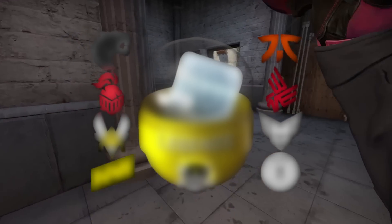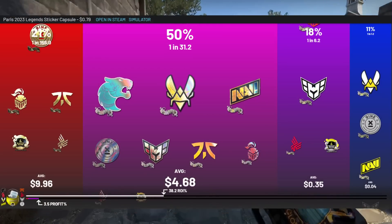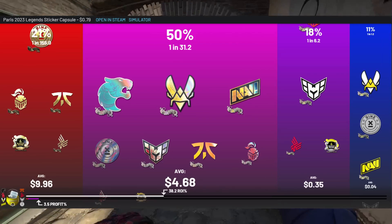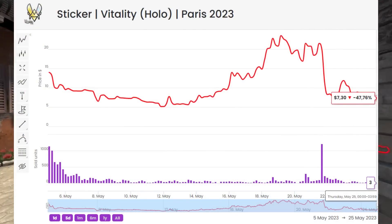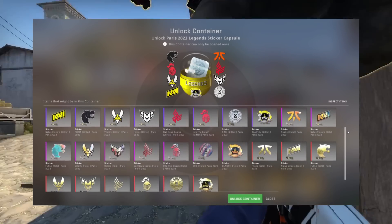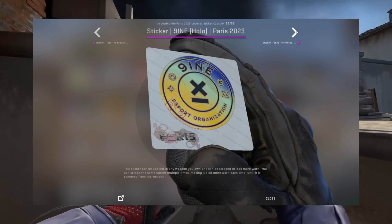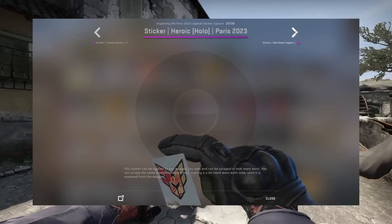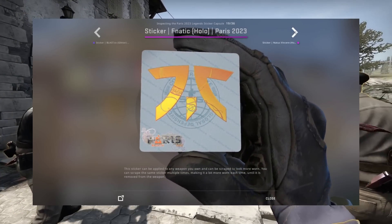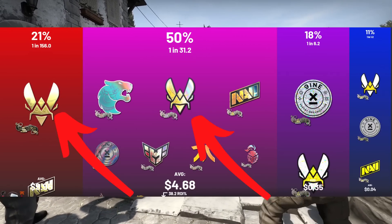The last sticker capsule is the Legends sticker capsule. This one is definitely a mixed bag. The total value held in the holo is about middle of the pack among the three capsules. The problem is it has the Vitality holo, and the entire Vitality lineup inside for stickers, which is a little concerning — we don't know what price point these are going to keep, especially once the sale rolls around. It's very possible these are inflated right now, which is one of the negative aspects of analyzing capsules before the sale. That said, there's a lot of potential here with unique stickers that don't have comparable replacements: you've got 9INE, Heroic, Into the Breach, and Fnatic — which hasn't seen a borderless sticker since Katowice 2014 because they weren't in Antwerp or Stockholm. I'm really excited about this area but also quite nervous, as the Vitality sticker is either the first or second most expensive in each category.